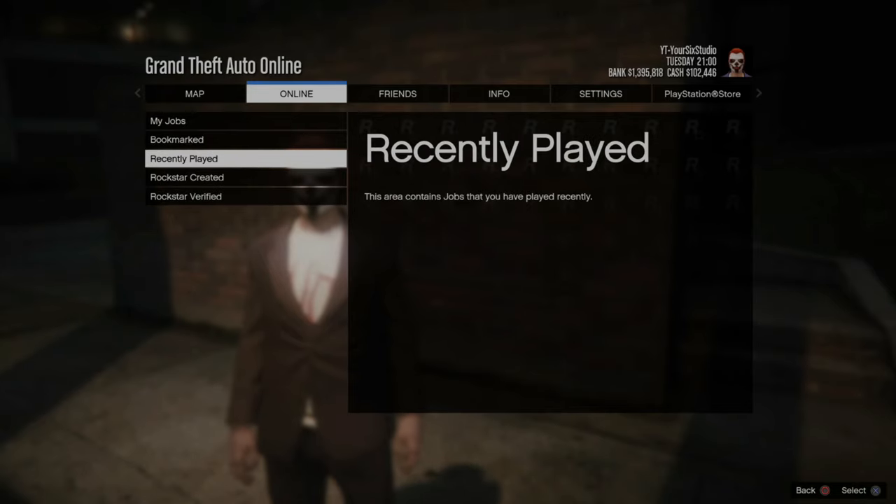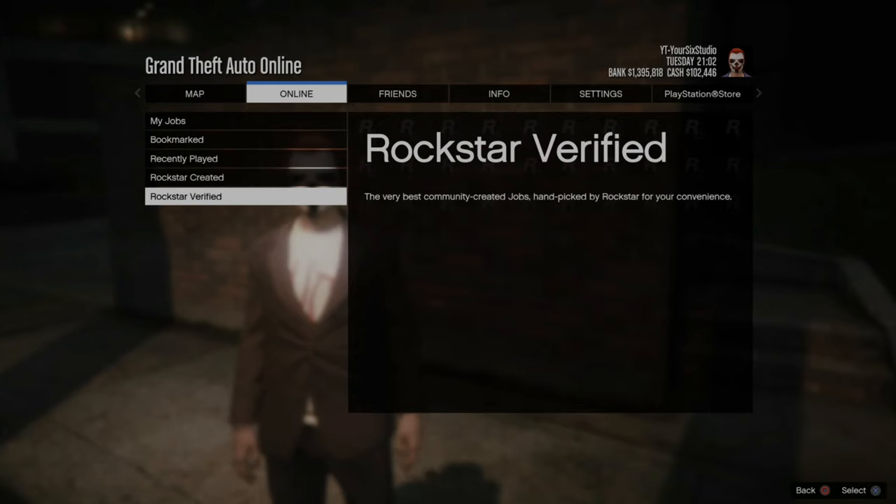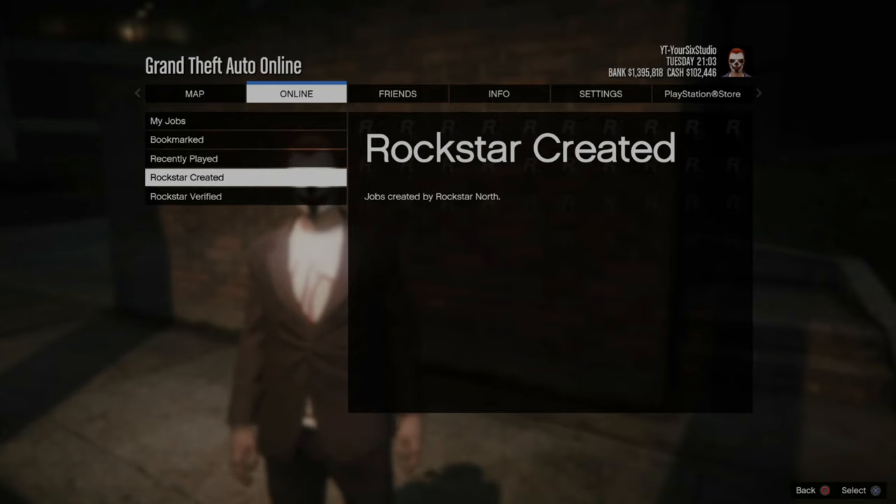Now you have three different categories to pick your jobs from: Recently Played, Rockstar Created, or Rockstar Verified.